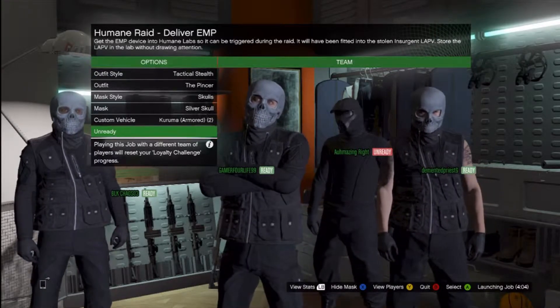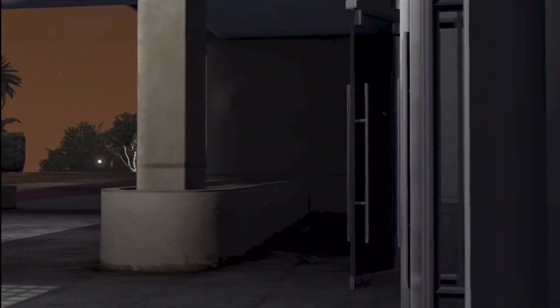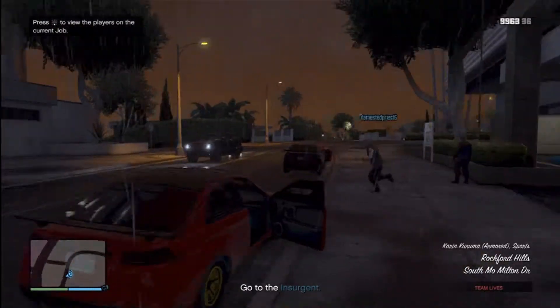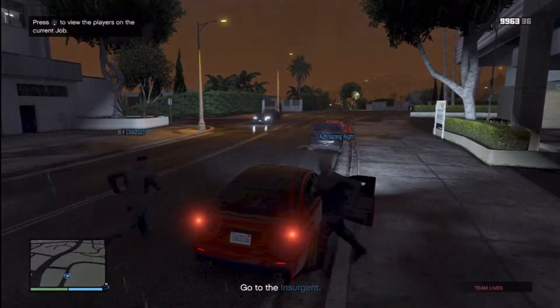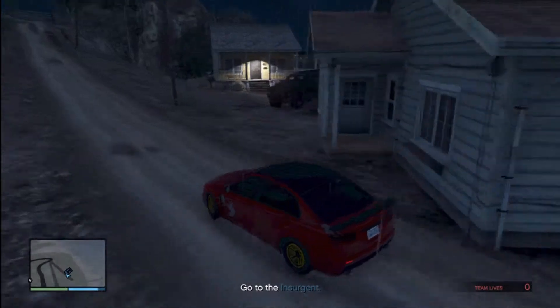Since we started doing these setups and raids and all that, heists have had a multitude of people in and out of our games. With this particular setup, we need to leave our apartment and then head to the Insurgents and then take it to the Humane Labs. Looks like we got Black with us — that's his Kuruma. I got all four of them in the Kuruma and we're going to drive out to the place now.